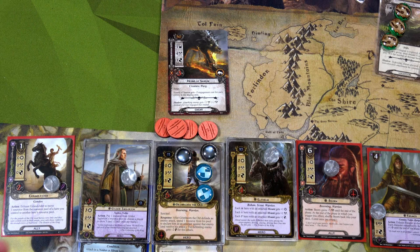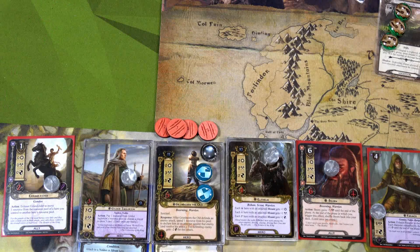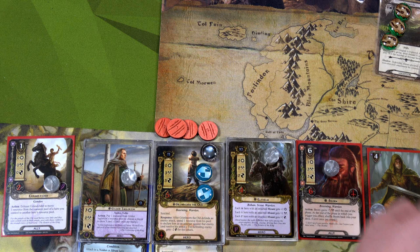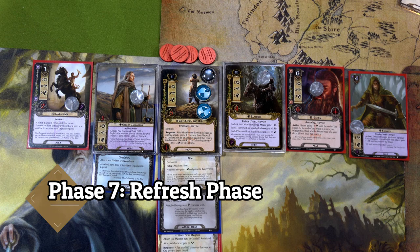The Hound of Sauron attacks, Grimbjorn defends, we spend one resource to attack and he takes out the Hound of Sauron too. Since he defeated an enemy, we exhaust A-Rod to place the fourth progress on the Agarion location, and it is finally cleared from the staging area. Now that Grimbjorn has finished his beast mode, let's end the round.